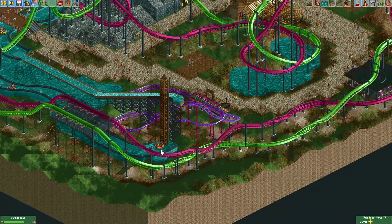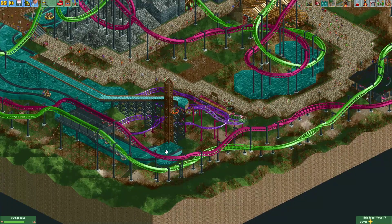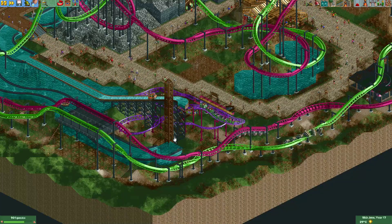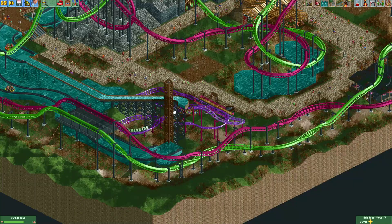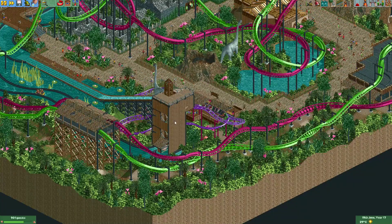Here you can see an example of a vertical lift on a River Rapids ride. The lift is actually invisible here, because the River Rapids ride doesn't have track pieces for a vertical part of the track.